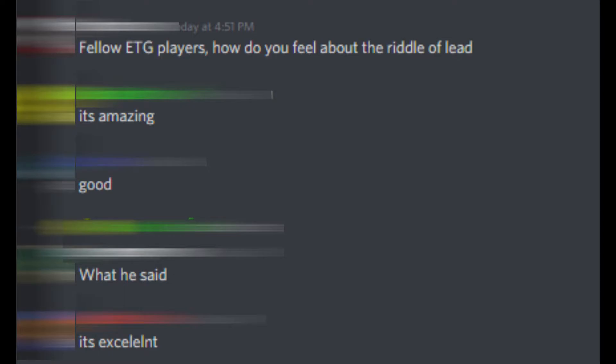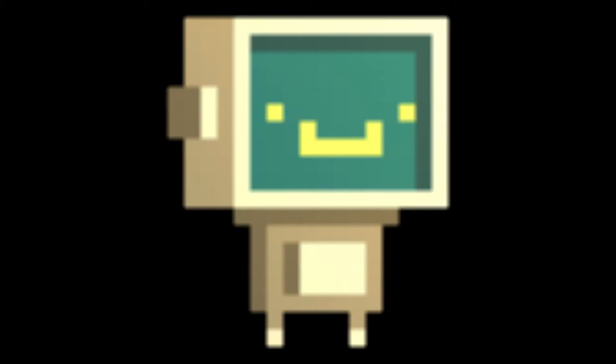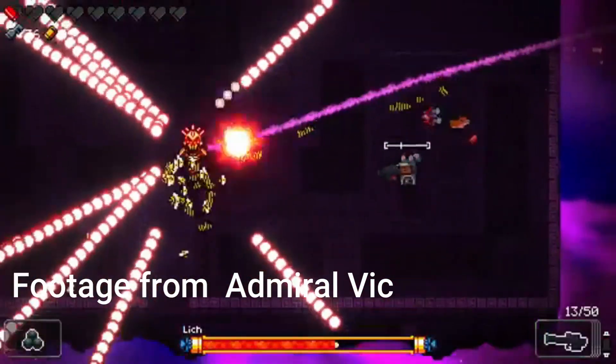We now enter what I like to call Bullshit Territory, starting with the Riddle of Lead. If you've been on the Gungeon Discord server, you've probably seen somebody talk about this combo. The Riddle of Lead gives you a 30% damage increase, makes you dodge roll faster, makes you move faster, and gives you more health — it's good. But there's another thing: when on less than one health, you have a 50% chance to take no damage. But Robot has no health! So not only are you getting all those benefits, that 50% damage avoidance is always active. The only problem is the method of unlocking it — beating the Lich makes sense, but it might be a little overkill.